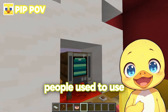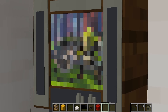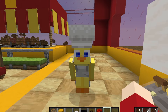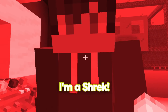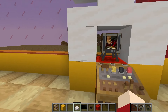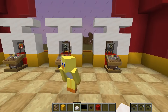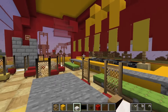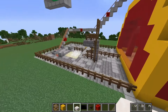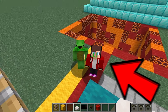Pip turns into Chef Shrek using a disguise. Louie redirects focus back to building. The McDonald's now has ordering stations, tables, a play game area, a playground, a roller coaster, and cars in the parking lot. They declare they're ready to show JJ and Mikey. Pip wants to add a cherry on top — but Louie suspects it's a TNT trap and refuses.